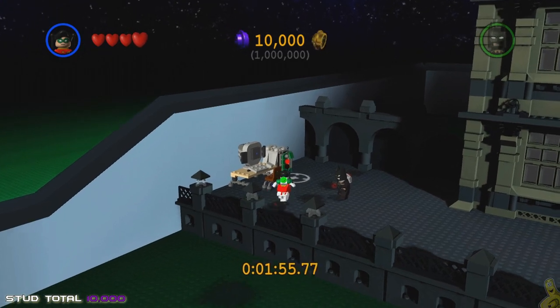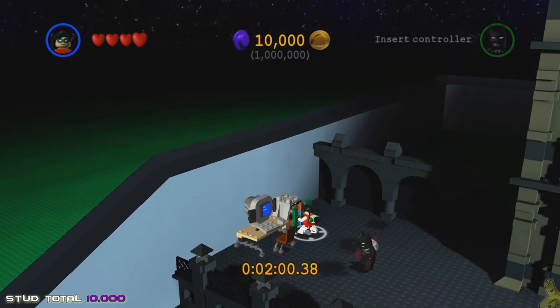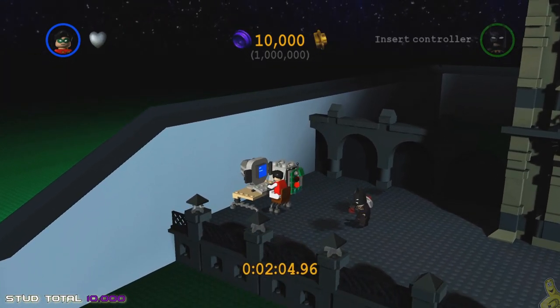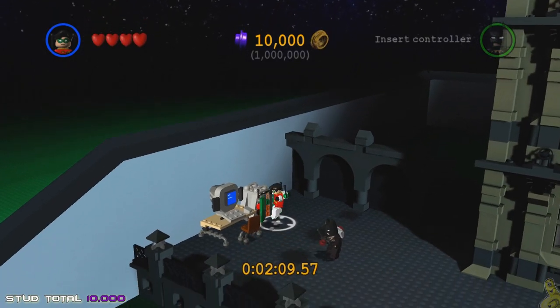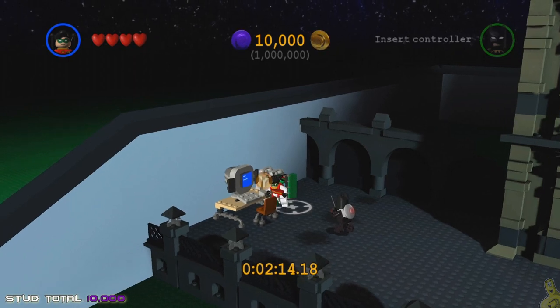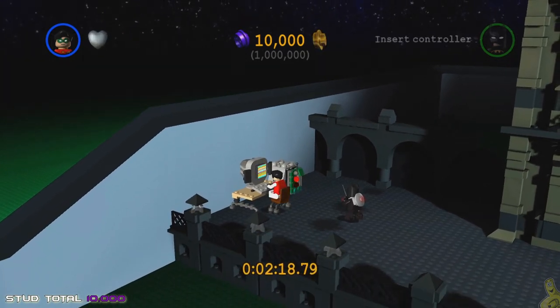After sitting in the chair and watching the computer for a few seconds, it zaps us into another world — the next section. This one is a bit more like the old Mario Bros games — it's a kind of 2D/3D platformer with side-scrolling. There's a lot going on but we'll break it down and make it as easy as possible.